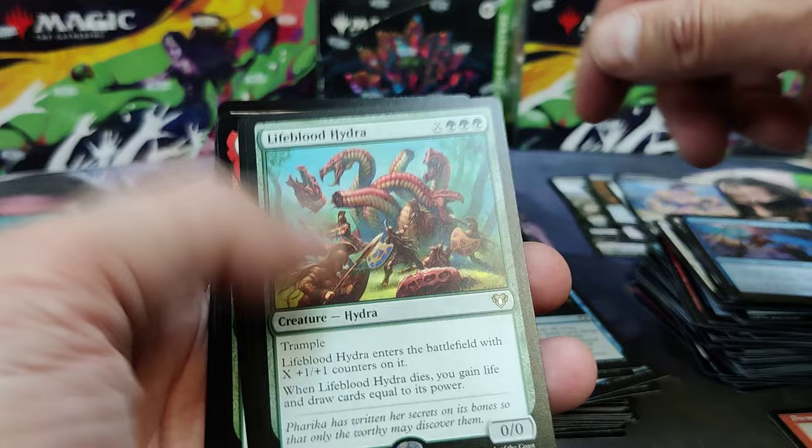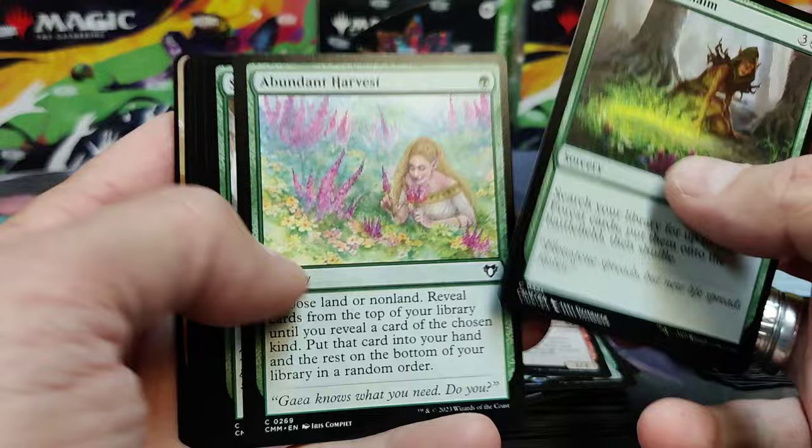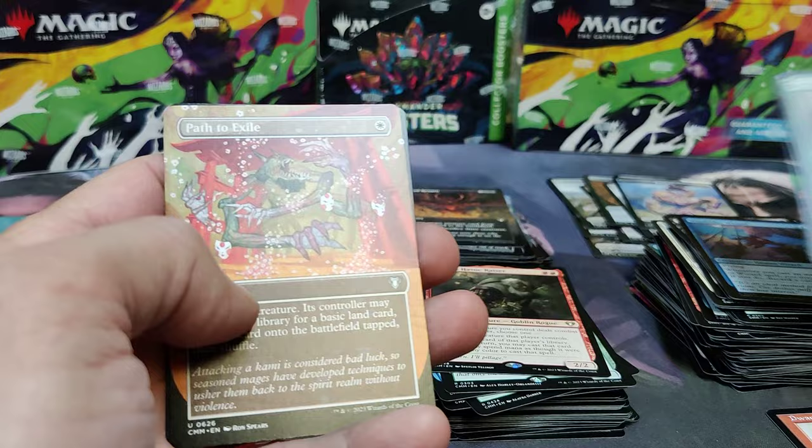Augury. Life Blood Hydra. There's Grenzo — he's available in the portrait if we see him. Eternal Witness — very playable. Animal Magnetism for Uncommons. Look at all this land fetching. Destroy Flyers. Land Fetch.